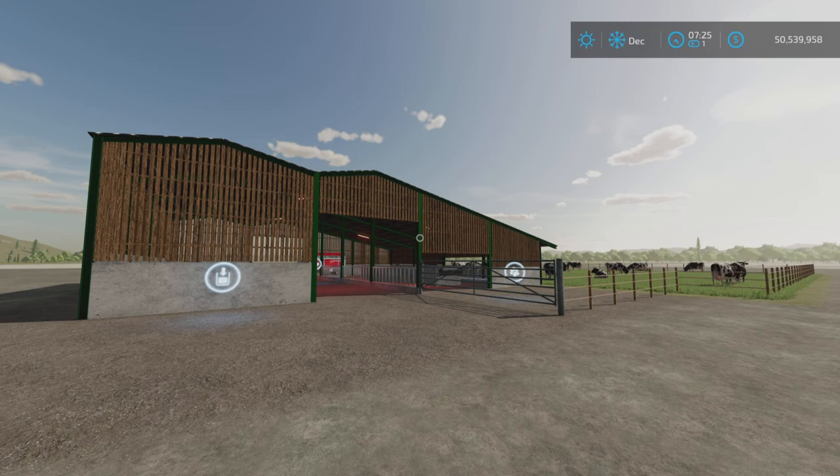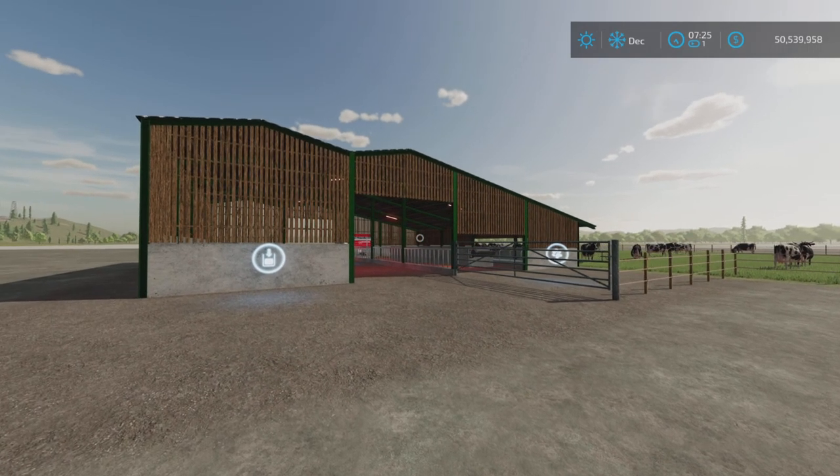Loony Farm Guy here with an update to the Cow Barn with Pasture by Missy B. This is an all-platform cross-play mod by Missy B. It's 6.4 megabytes to download. I have an original review video of this, and this is update changelog 1.100.